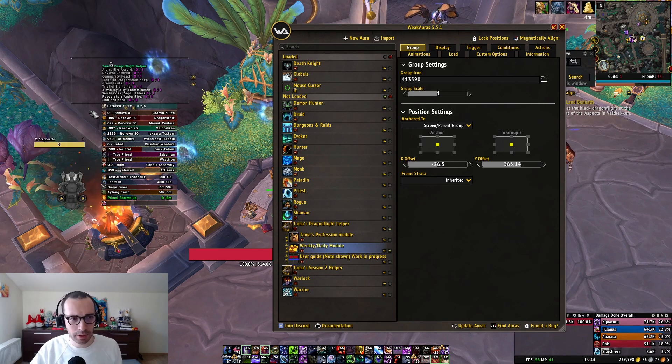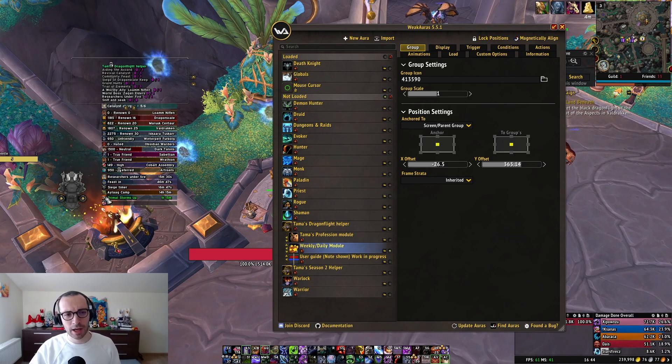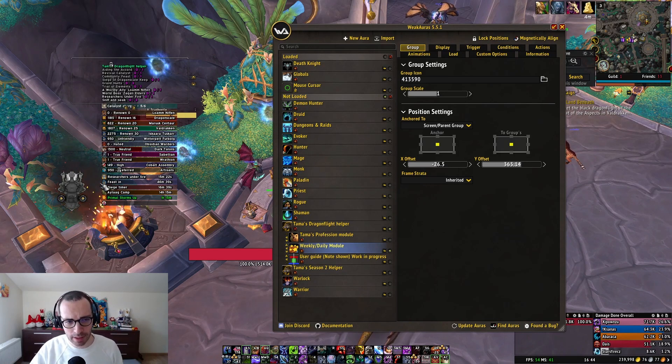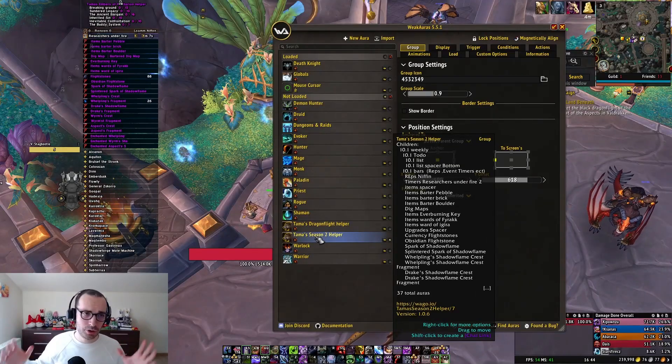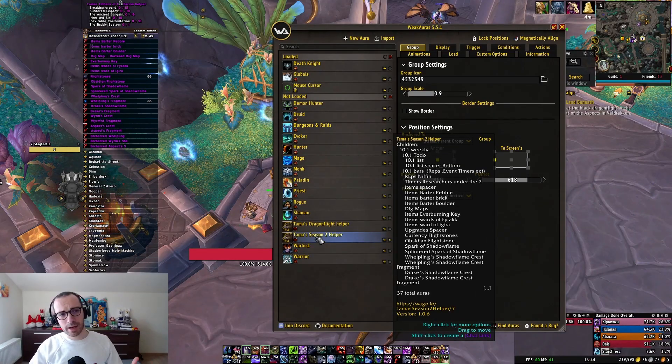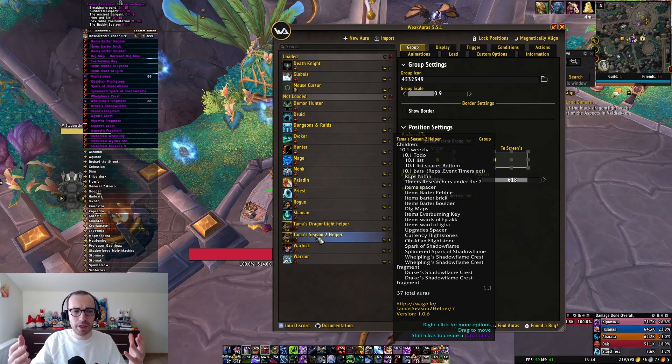Then you can go into the weekly/daily module, and here you can see a whole bunch of things. From events, it's going to give you information such as catalyst charges, what your renown is with different factions, whether you have completed certain events, what the timer is until the next events go live, primal storms, and a whole bunch of things. For Season 2, this is no exception.